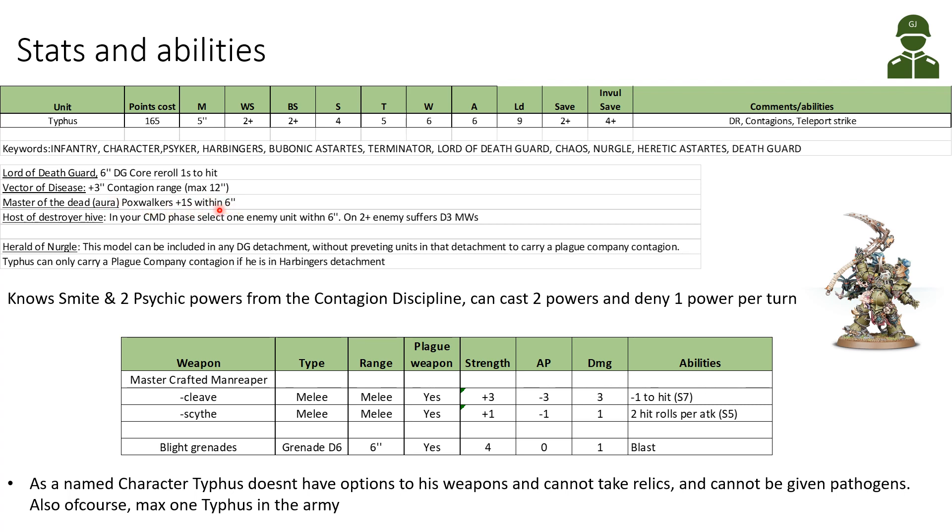He is the Host of the Destroyer Hive — that's presumably where the smoke comes out of. This is now an ability; previously it was like a pistol, but now it's an ability. In your command phase, you select one enemy unit within 6 inches of Typhus, and on a 2+ the enemy suffers D3 mortal wounds. So it becomes a mortal wound ability.